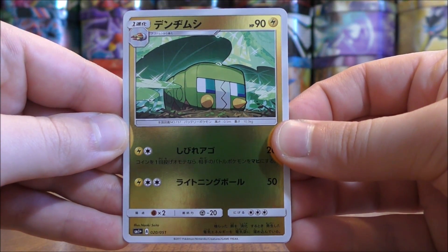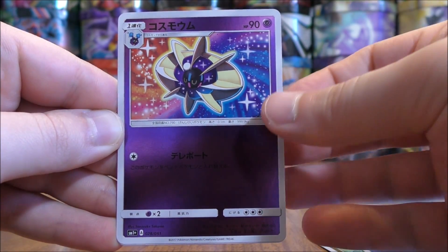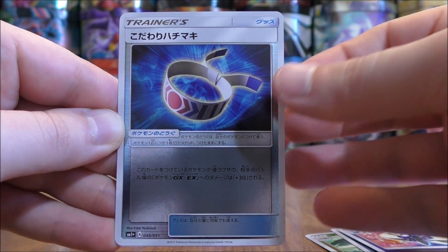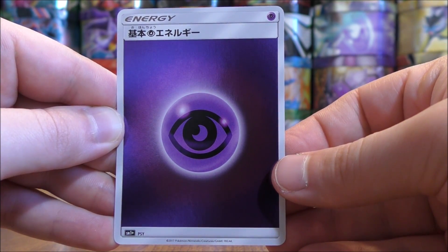This pack starts with Charjabug. Poliwag, Cosmoem, Choice Band, and the final card would be a Psychic-type Energy.